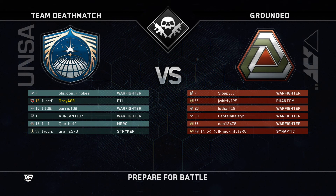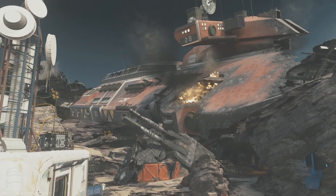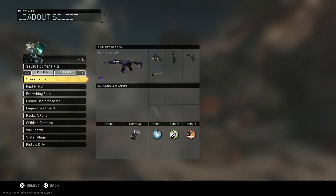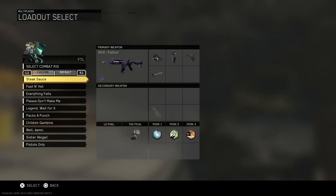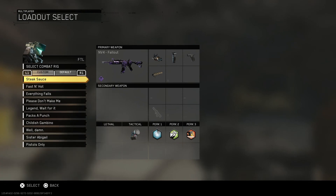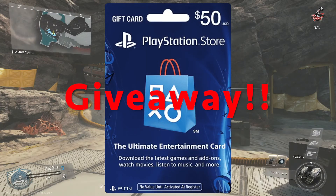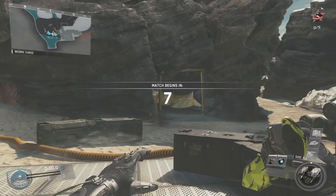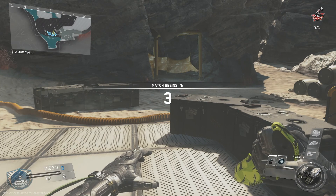Hey, what's going on guys, how do you do? It's your boy Gray here. In today's video, I wanted to bring you guys a knife-only best class setup for Infinite Warfare. Before we get into that, if you guys are new to the channel, be sure to squad up and subscribe for more daily content. Don't forget to enter the $50 PSN card giveaway for the end of the month. And if you guys enjoyed this video, smash that like button for me — it would mean a lot.